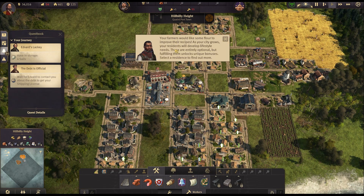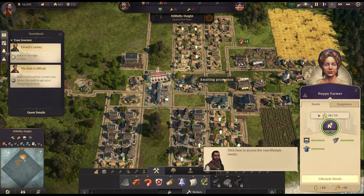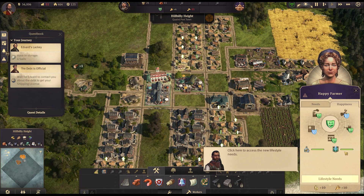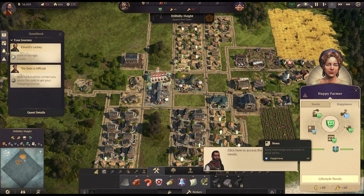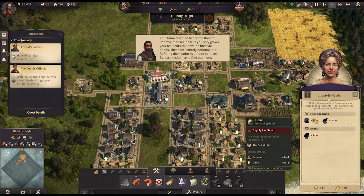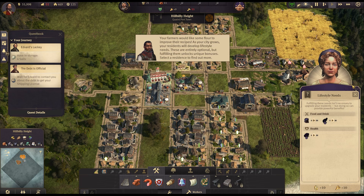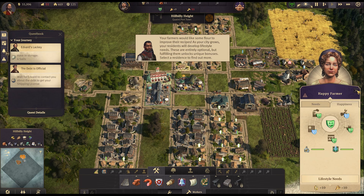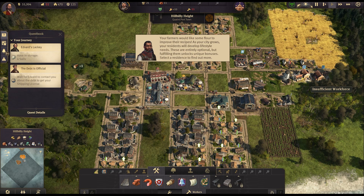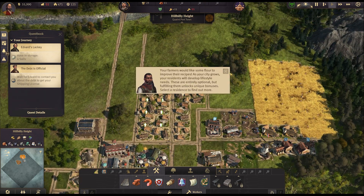'Your farmers would like some flour to improve their recipes. As your city grows, your residents will develop lifestyle needs — these are entirely optional but fulfilling them unlocks unique bonuses.' Lifestyle needs down here are flour, sugar, and soap. Well, I'm using all of my flour to make bread — so be thankful you've got bread.